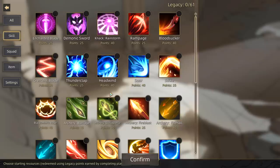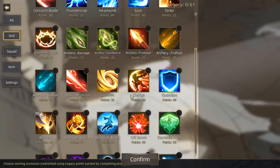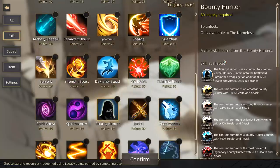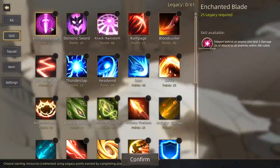With our character we can take an ability down here. These abilities are very expensive, but they tend to be kind of game-changing and really really good. We can take charge, which allows us to blast through the enemy. We can take everything from that to strength boost, or a bounty hunter tree. There's all kinds of things in here.